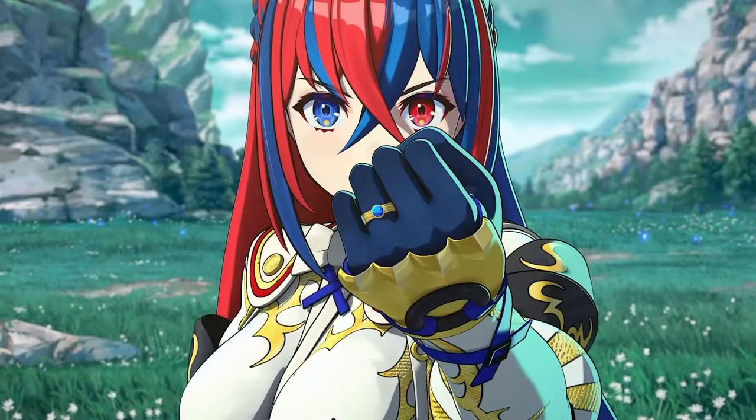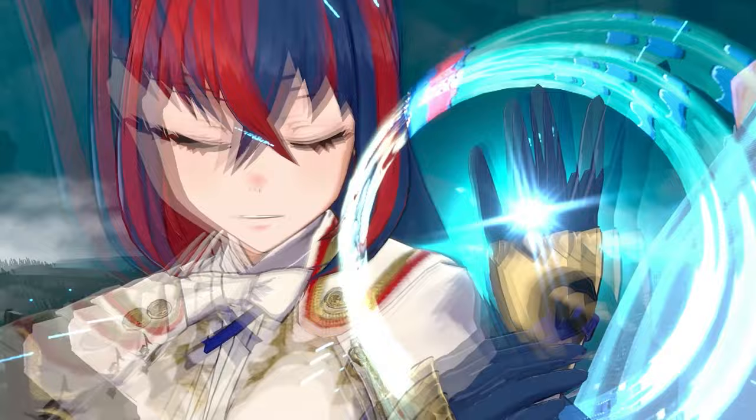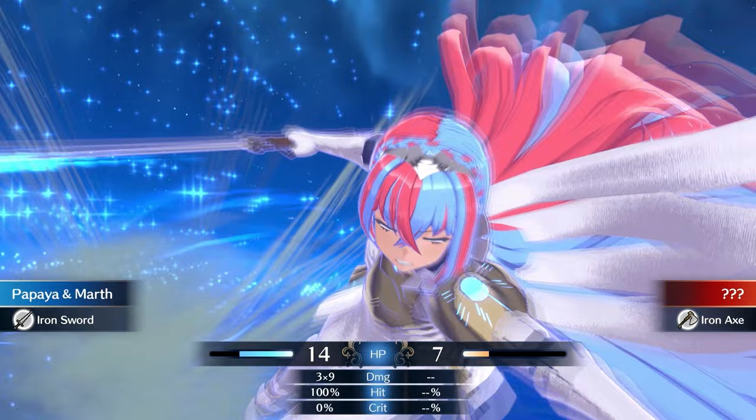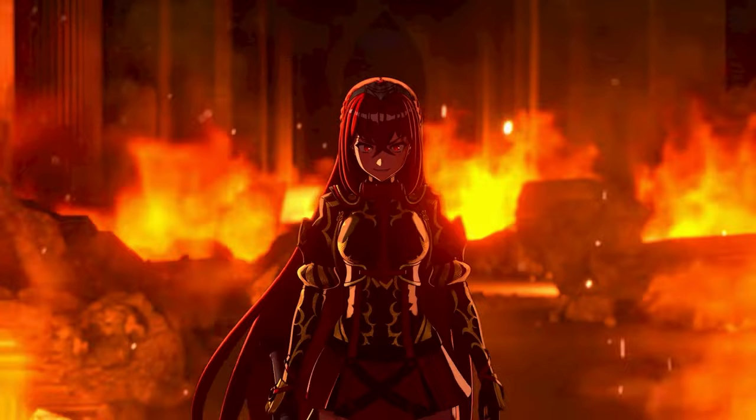The other important battle mechanic is the Engage Rings, which work somewhat like Dynamaxing mixed with Z-moves. The equipping character gains different buffs and abilities depending on the ring they wear, and they can enter an Engage state which gives them additional weapons to use in combat, as well as an ultimate move that can be used once per engagement. An engagement only lasts 3 turns.